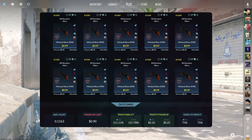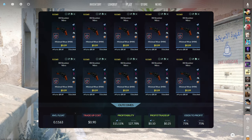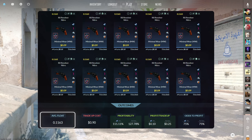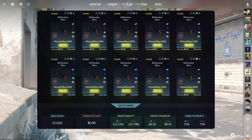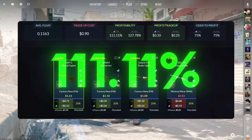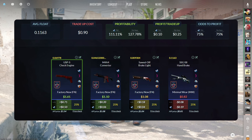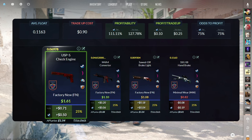The sixth trade up of the video consists of 10 minimal wear industrial grade skins from the 2018 Inferno collection below a 0.1163 average float. Make sure to get the inputs for 9 cents or less. This trade up costs 90 cents total and has a 111.11% profitability after Steam fees with a 75% chance to profit each time. Of the three profit outcomes, the USP-S Check Engine is far and away the best at 50 cents of profit.